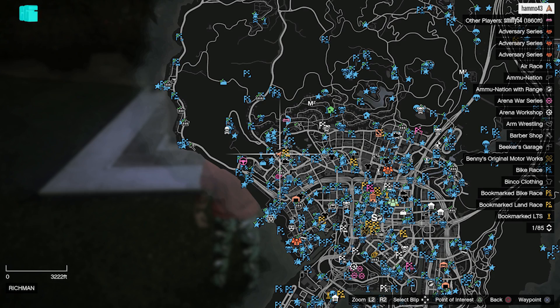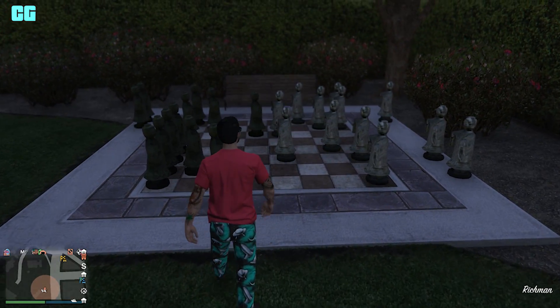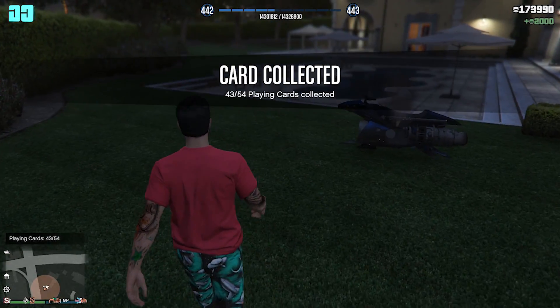Welcome back to another video. I'm going to be showing you each location of the playing cards. So there's one right here at the chest, the big chest in the garden. I'm going to be doing Finewood first and then go over to other locations.